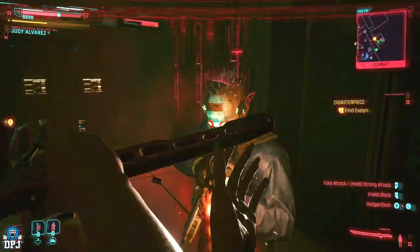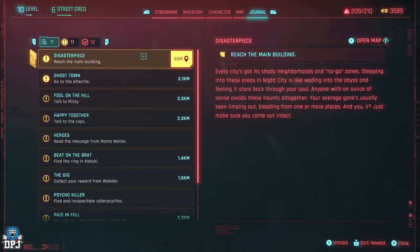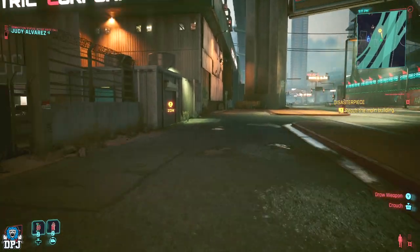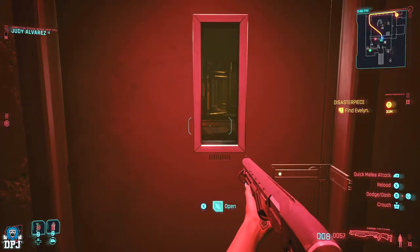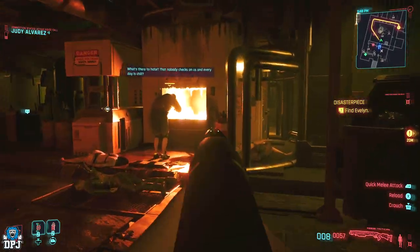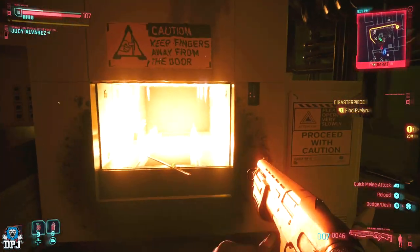So where do you get this thing? It's picked up during a mid-campaign mission called Disaster Peace. In this mission you go in search of Evelyn, and it's within the same building Evelyn is found that this katana is found. Upon reaching the final point of this mission — the building Evelyn is being held in — as you work your way down you will eventually come to a room with a furnace. Clear out the enemies and simply go over to the furnace and you'll see this katana just sitting there waiting for you to grab.